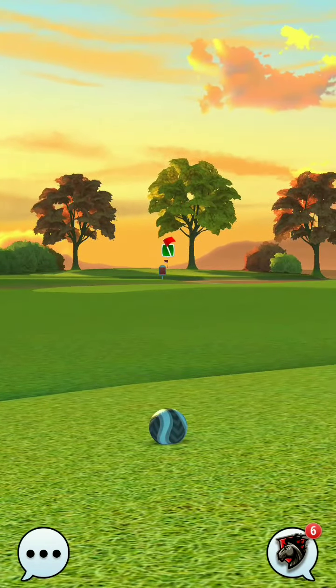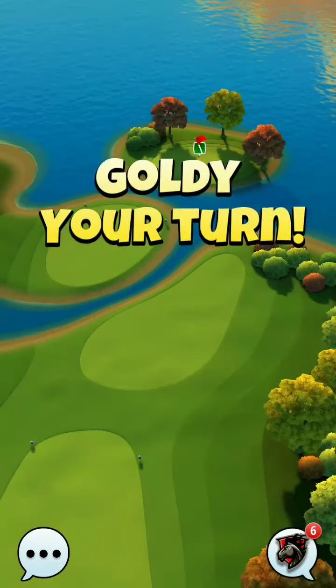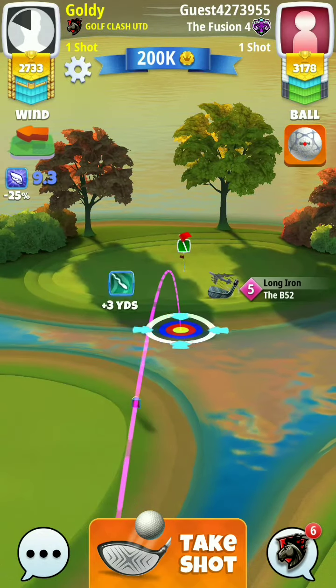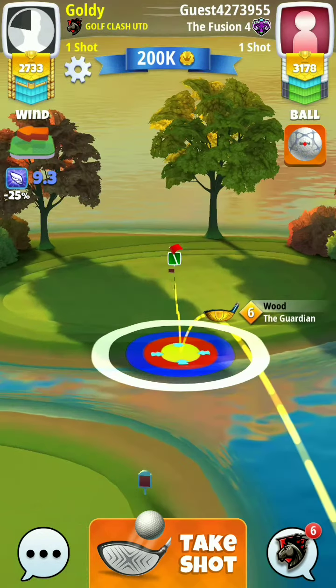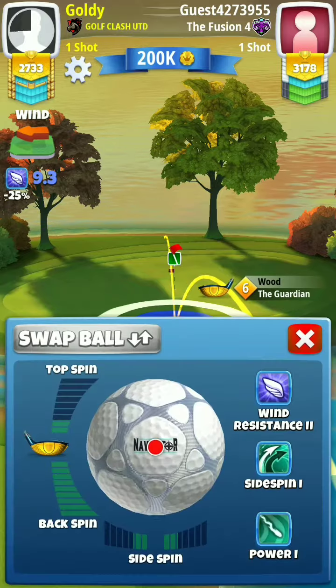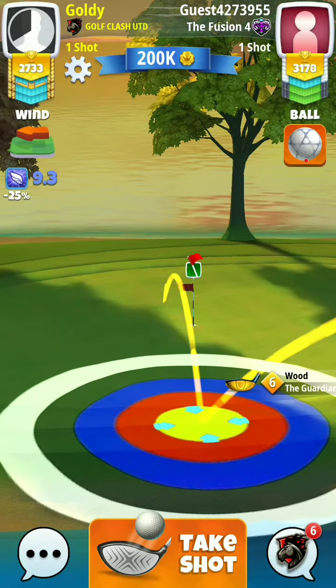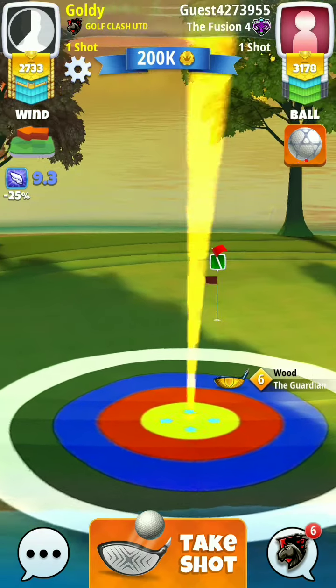So now we have to take our second shot. I am taking 0% here. If you are going for a rough bump, again take 0%. This is the maximum. This is the minimum of Guardian.